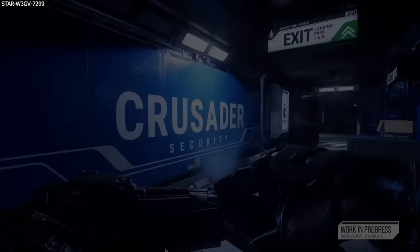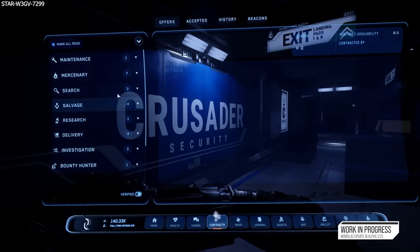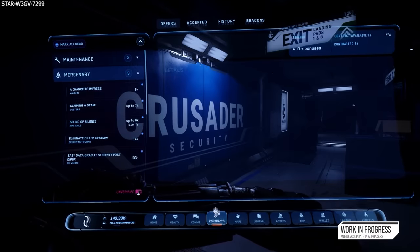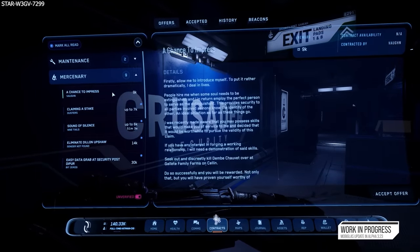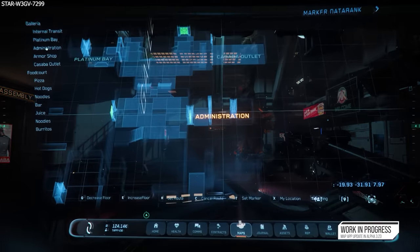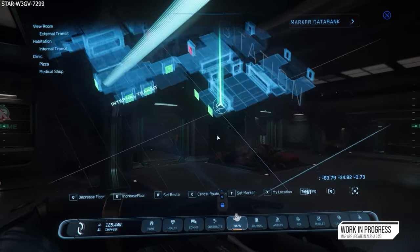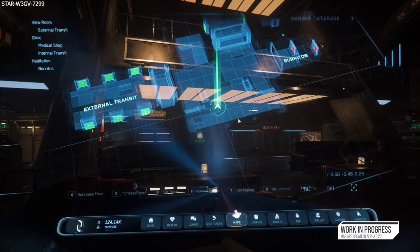Next up, we took a look at the Contracts Manager, which has also had an overhaul — it generally functions the same, but visually it has been polished and the user experience is much better. There is also a toggle to go between legal and illegal missions. We also have the Map app, starting with the Interior map, which gives you a bird's eye view of your local environment and will be used for all ships, space stations, and eventually all areas of the game — but for 3.23, it will be somewhat limited, with more locations coming with each release.